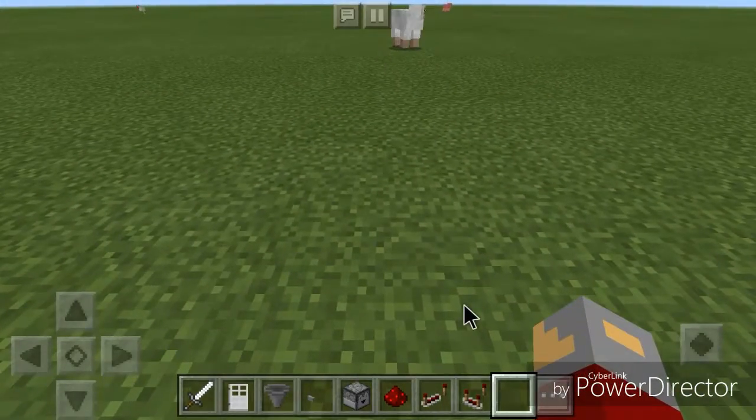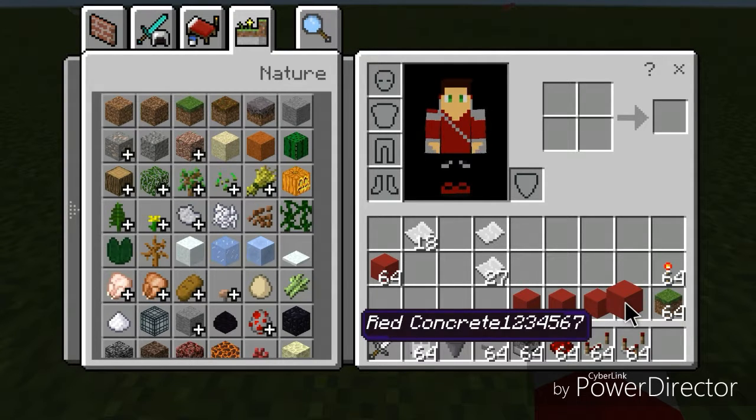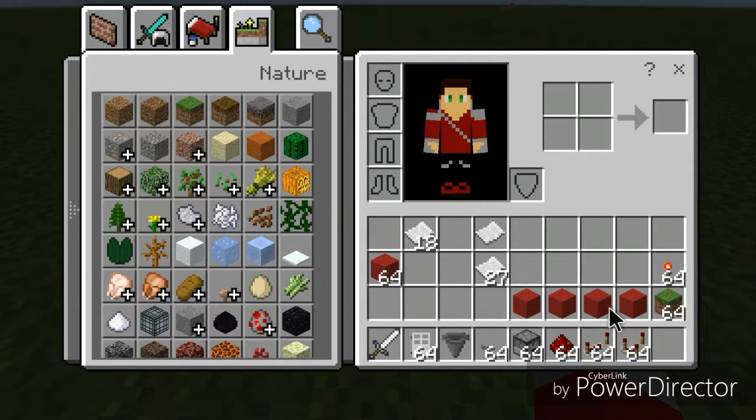Let's get started with the build. You're going to need paper named any password you want. You'll also need any block or item that can stack that you don't want actually stacking — you name these with filler names like 'red concrete 1234' and 'red concrete 1234567.' You'll need a stack of any block of your choice, an iron door, three hoppers, two buttons, and two droppers.